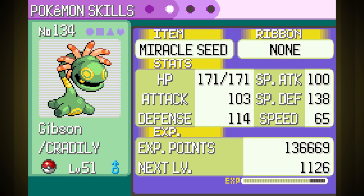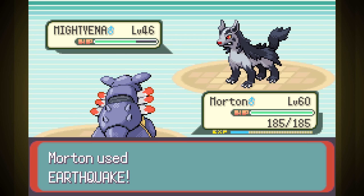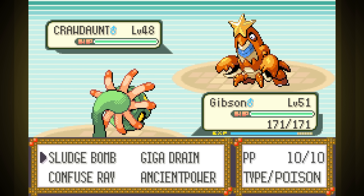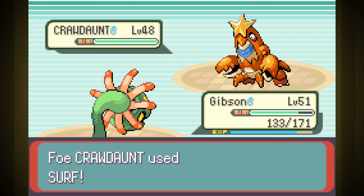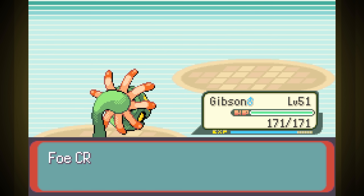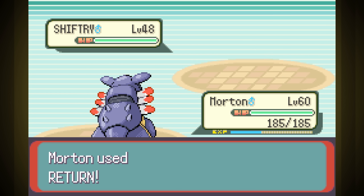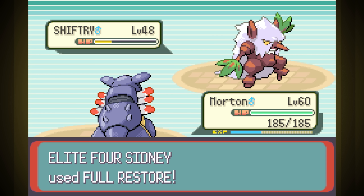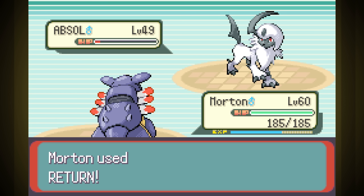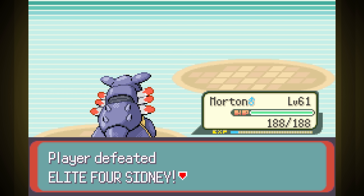Let's do this. First is Dark Trainer Sidney. Mightyena, so our attack is down. We got Sand Attacked, but we still landed two shots for a knockout. We have to switch as Crawdaunt comes out, since Morton wasn't gonna hit anything anyway. Gibson is slower, but we healed so much off our one shot with Giga Drain that we fully healed. Back out to Morton for Shiftry — he starts with Double Team as we take him to a sliver with Return, he full restores, and our second Return one-shots him. Absol couldn't handle a single Return, and last is Cacturne, who also went down in one shot.